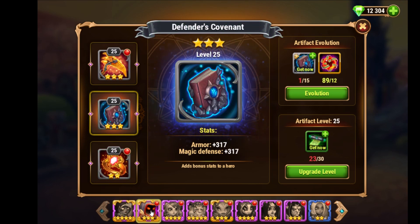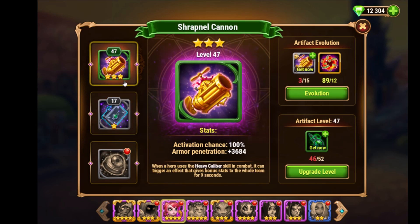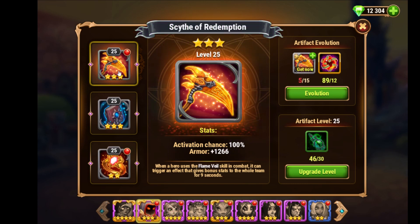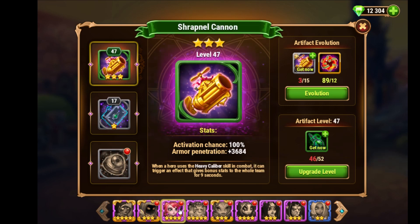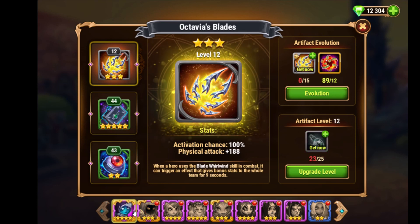For the first artifact, Fox is my top priority - I'll just level her up until she gets to blue, to level 50. I could give a green artifact level to Astaroth now, but I don't. I want Fox to reach blue artifacts first, and then I'll give the green ones to Astaroth - he's number two in line for the first artifact, and number three is Kira.